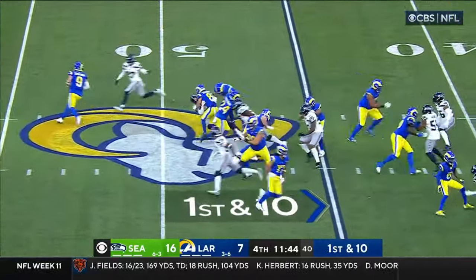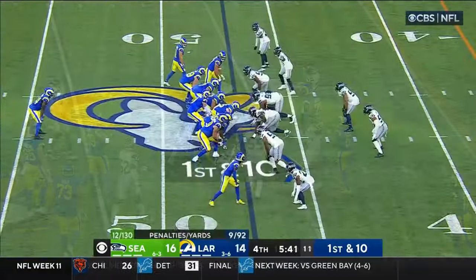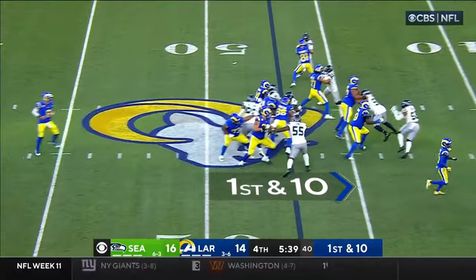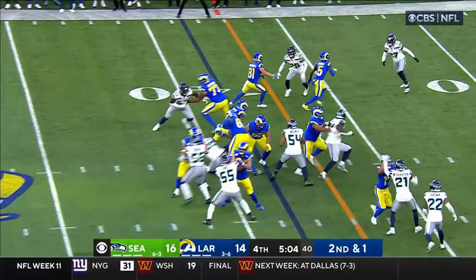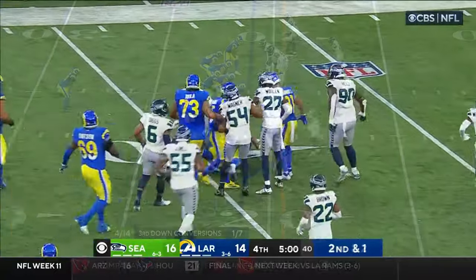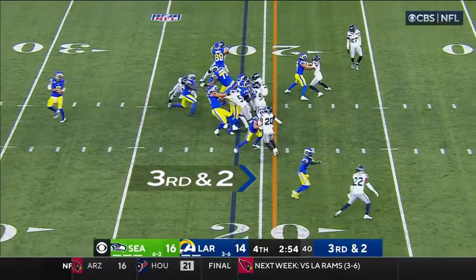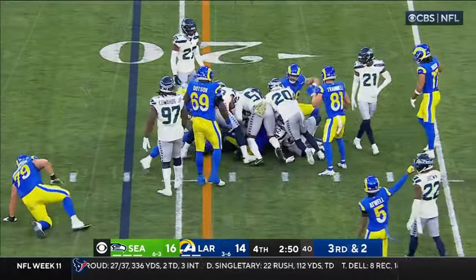Royce Freeman gets away from one tackle and is able to get... The Rams are first and 10. A handoff to Freeman right up the middle and he bulldozes. Freeman on second and one — he's got the first down and still going. Instant running back. A give to Freeman up the middle and he is going to be very close.